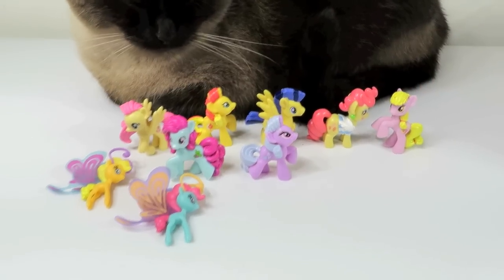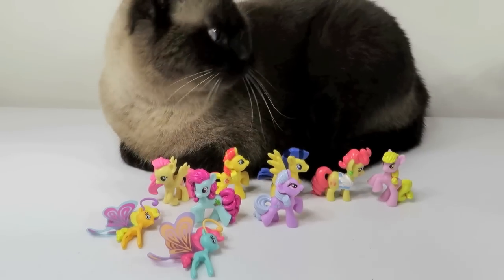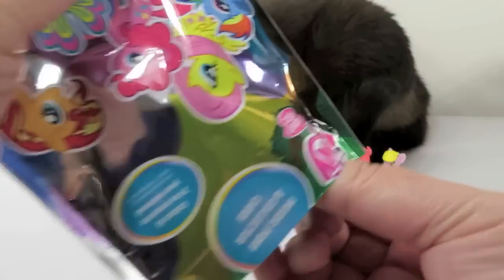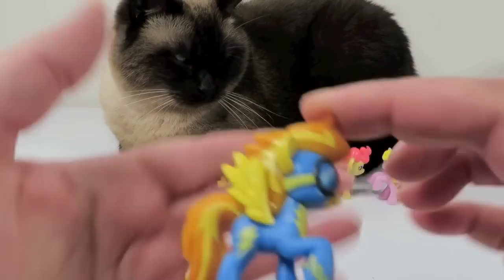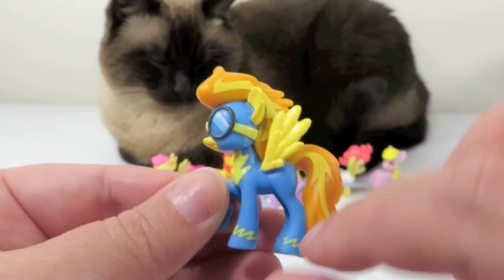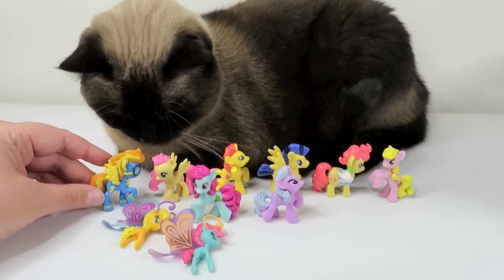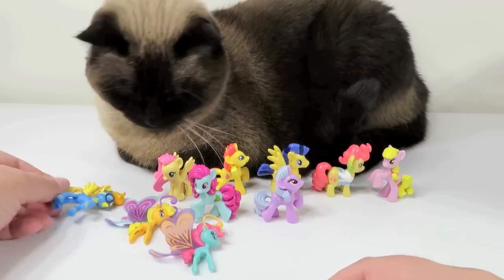And now Simon is visiting everybody. We'll tilt the camera up so you can see Simon better. Paul's sleeping on the job. I'm trying to figure out who this one was — this is AK. AK is Spitfire, captain of the Wonder Bolts flying team. I like Spitfire. Look at all the little lightning bolt cutie marks, and all these little markings kind of look like lightning bolts too. Spitfire wants to tip over — Spitfire won't stand. Lay down, Spitfire!